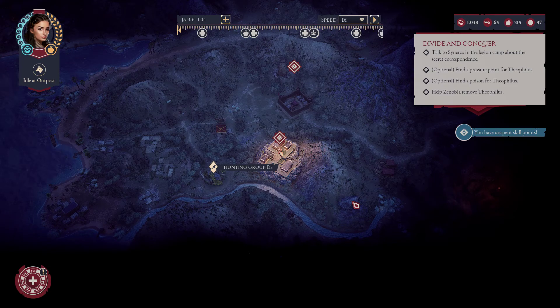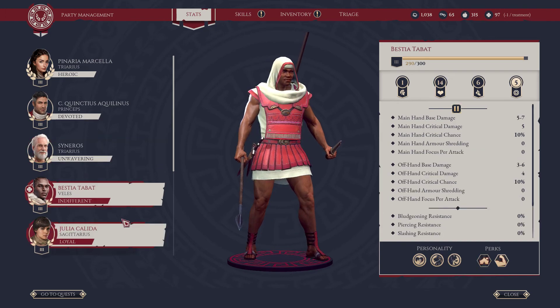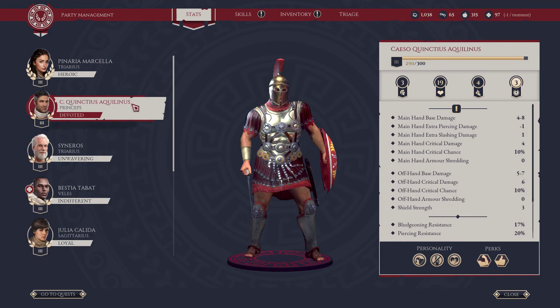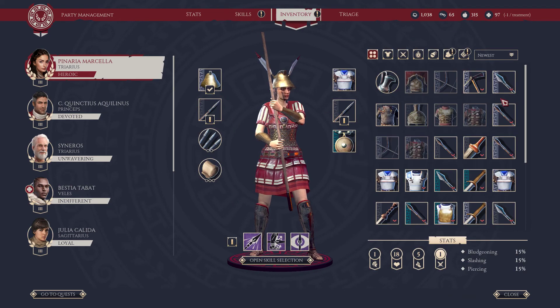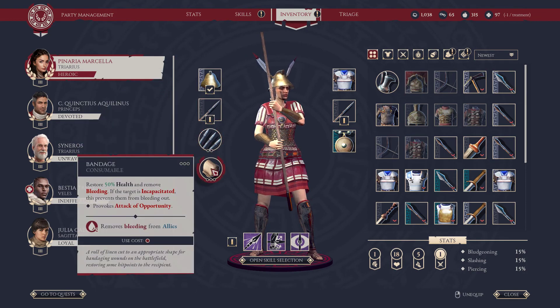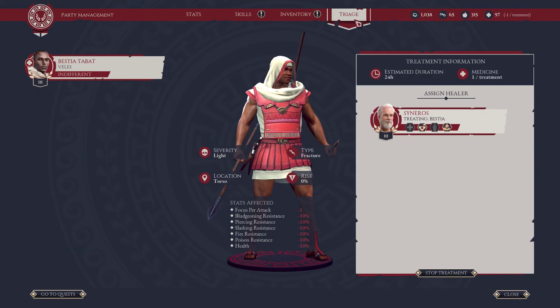the Roman conquest of Asia Minor, Anatolia, or modern-day Turkey. We're managing a party of Roman soldiers, gladiators, archers, and warriors. They have some skills — it's an RPG game — with different kinds of weapons, armor, and different qualities. There are so many RPG elements in this game.